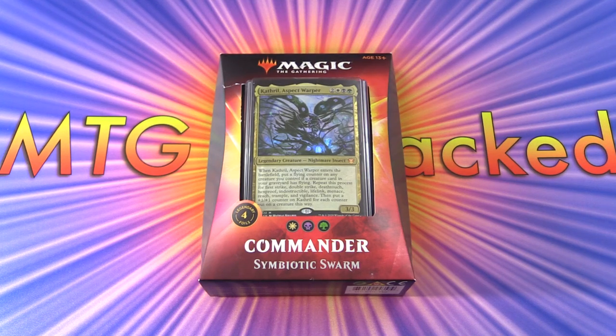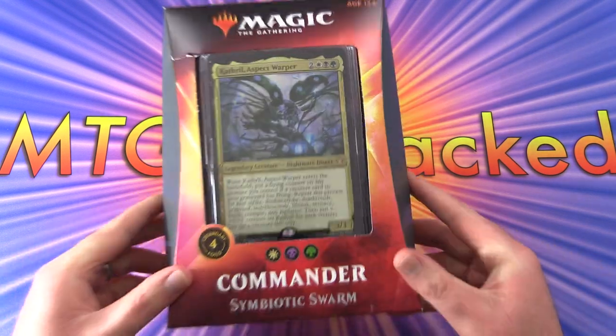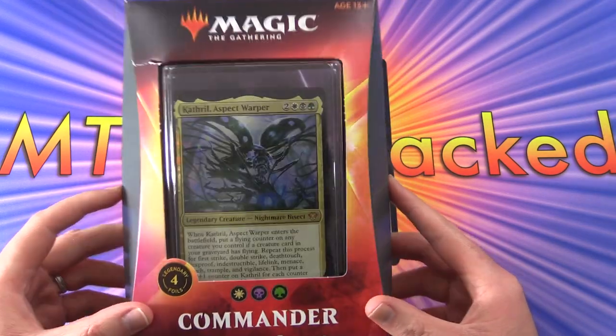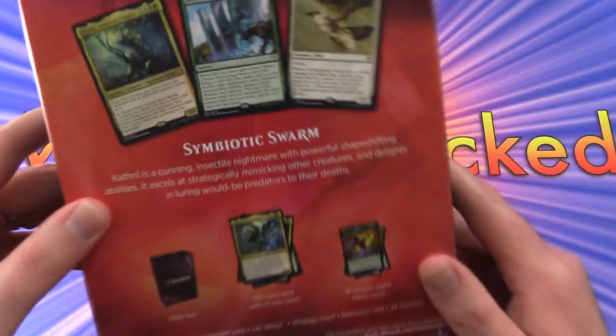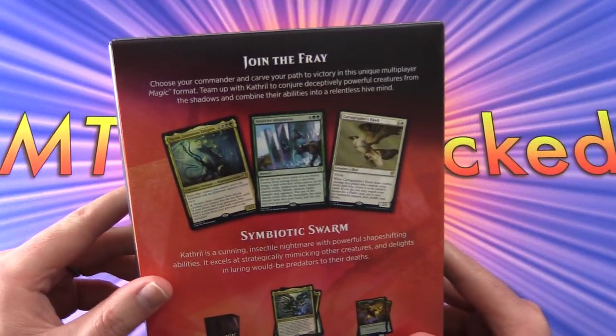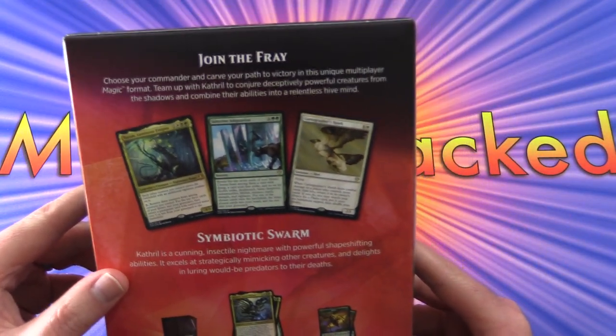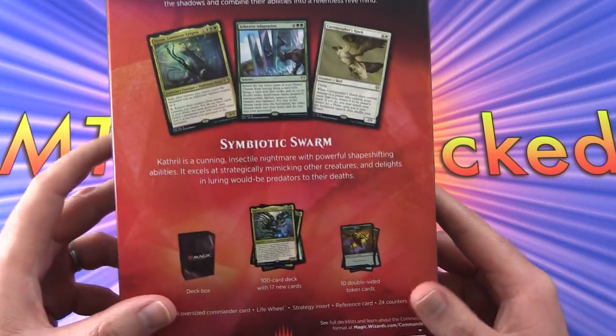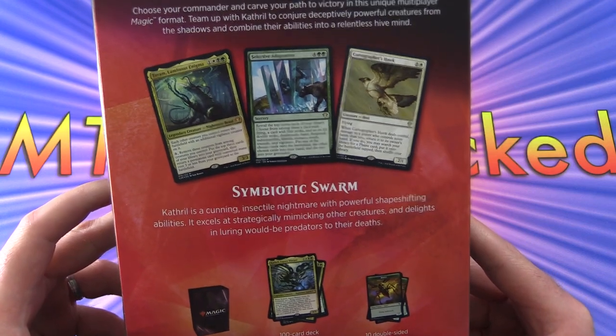Today on MTG Unpacked we're taking a look at the final Commander 2020 deck, Symbiotic Swarm. This is a white, black, green deck, also known as the Abzan color combo. Choose your Commander and carve your path to victory in this unique multiplayer Magic format — probably one of the most popular formats.